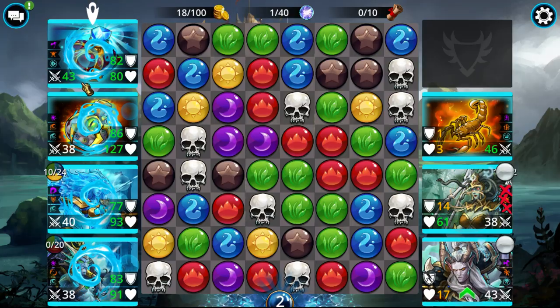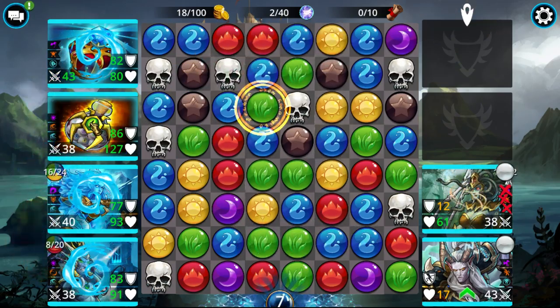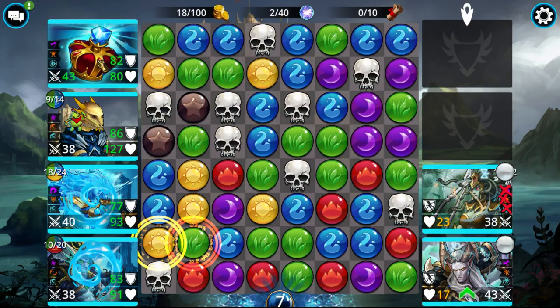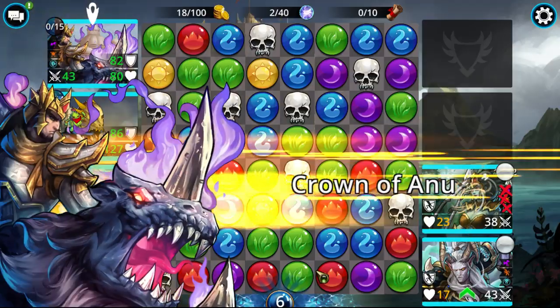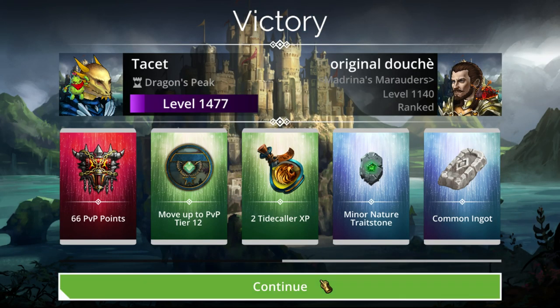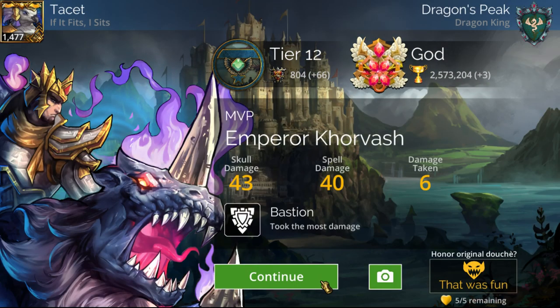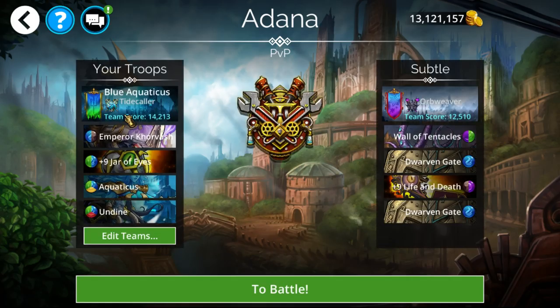We just keep spamming Jar of Eyes, cast Corvash if they're not already silenced or if we need to drain mana. Right here we can even just go for the kill. I'm not sure if that'll be the new meta for Blue Guild War — probably not necessarily. If anything it might almost work better on Green Day, just because there might be counters on Blue Day. But you can simply replace out Corvash and already have a team ready to go.